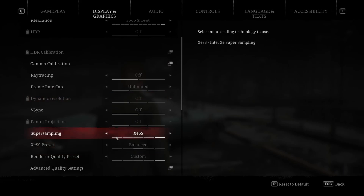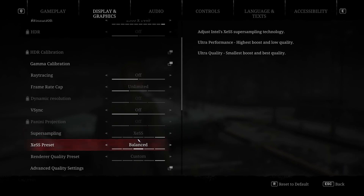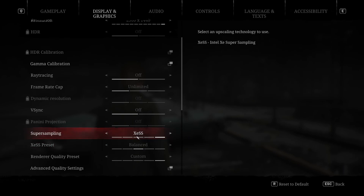This game supports XESS, FSR 3, DLSS, and FSR 1, so you've got a lot of options. If you've got an Nvidia card, obviously use DLSS — that's going to give you the best image quality. But if you're on an AMD card like me, you would think you'd use FSR 3. However, XESS, which is Intel's upscaling system, gives you slightly better image quality and basically the same performance.